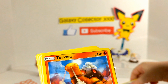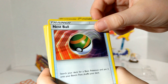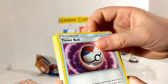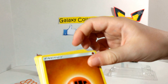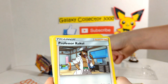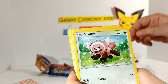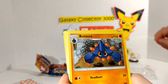A Smash Energy. A Torkoal, which is not a new one. Nest Ball, which I'm pretty sure is a Sun and Moon card. Fire Energy. Litten is a Sun and Moon card. I'm pretty sure Timer Ball is too. Naganadel is not. Smash Energy. Roggenrola. Ultra Ball. Professor Kukui is a new Sun and Moon trainer. A Smash Energy. A Stufful, which is a Sun and Moon card.